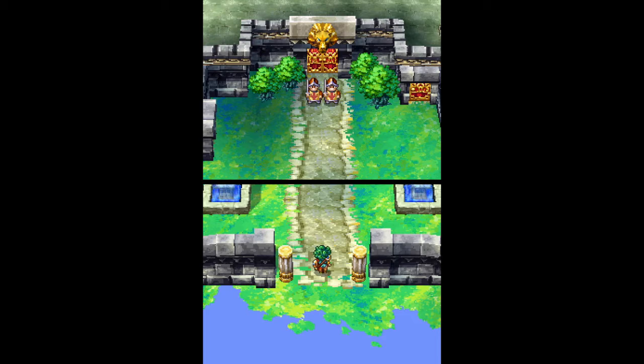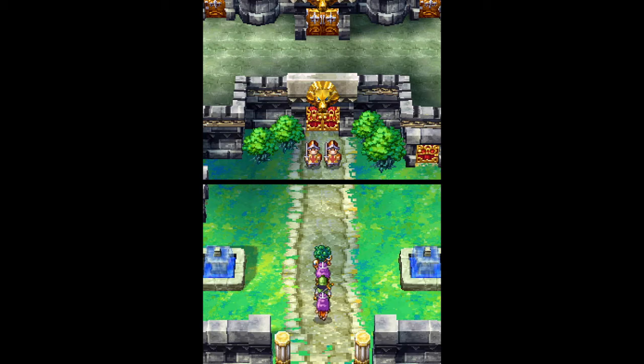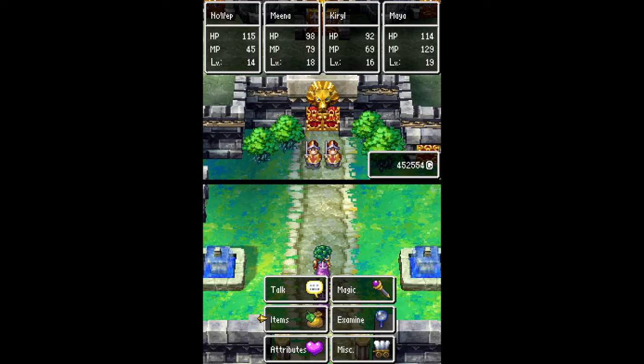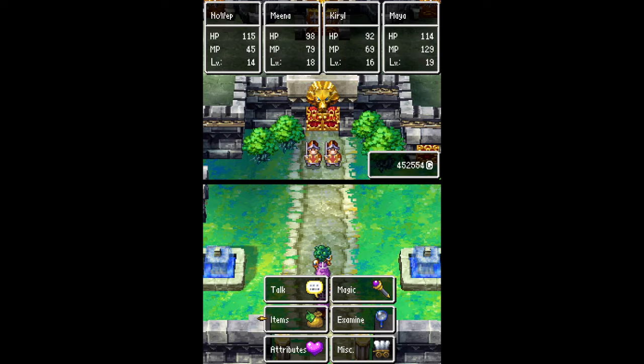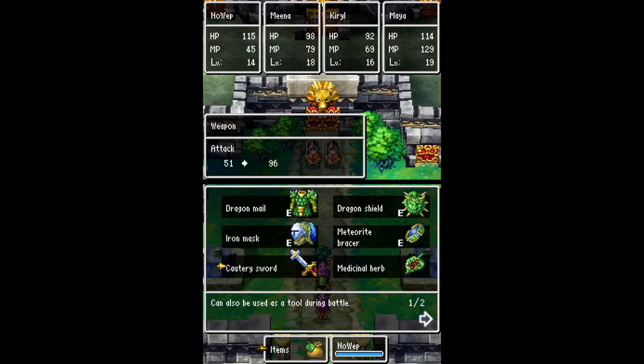This is the Marcus de Leon fight. This time I'm going to be doing the attack magic run on him because this is the lowest level I was able to do this fight. As you can see, I am level 14, 18, 16, 19 - everyone basically barely leveled as I got here. I want to see if I could do this early or not. We're going to be relying on Maya to do most of the damage because she has Frizzle, but that doesn't mean everyone else is gonna be slouching. So let's go over the items.